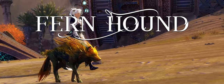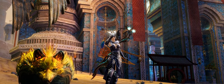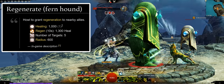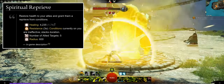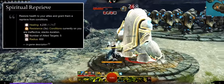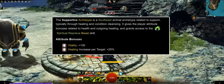Sylvari Wetland Hounds — the Fernhound — are rare magical creatures that share many characteristics with their mundane brothers. They fight fiercely for their pack, using their plant affinity to rapidly regenerate wounds. The Fernhound's core F2 skill is Regenerate, a shout with a 600 radius that grants regeneration and direct healing on up to 5 allies. The Fernhound's Soulbeast F3 melded skill is Spiritual Reprieve, which heals up to 5 allies in a 600 radius and grants 2 seconds of resistance, rendering conditions on the ranger and allies ineffective. This skill's Soulbeast archetype is Supportive, granting plus 100 vitality and plus 25% outgoing healing.